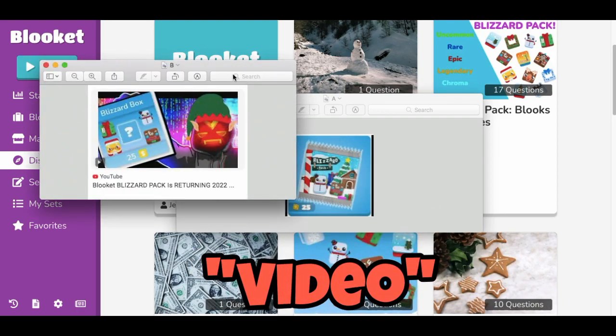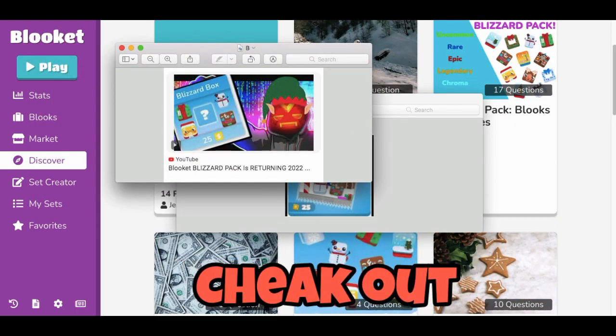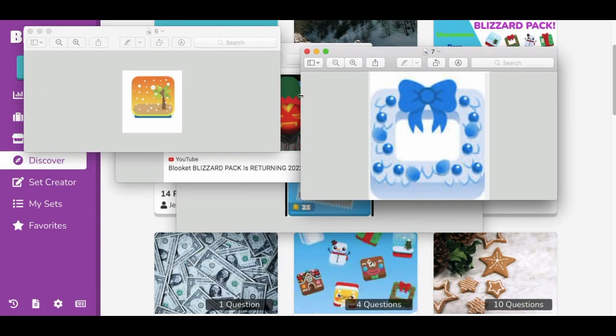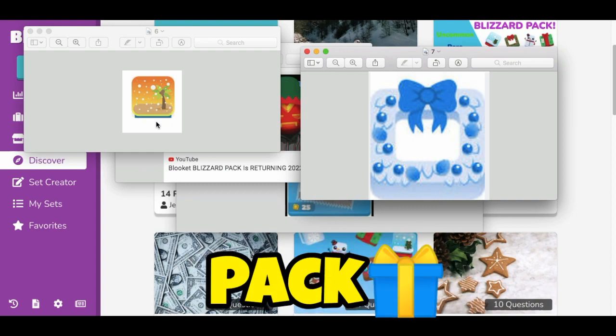At the making of this video it's October, but this used to be called the Blizzard box a couple years ago. Definitely check out that video — it had two chromas, some of the hardest chromas to get at 0.02 for a seasonal pack. The two chromas were the tropical globe and basically the frost wreath.